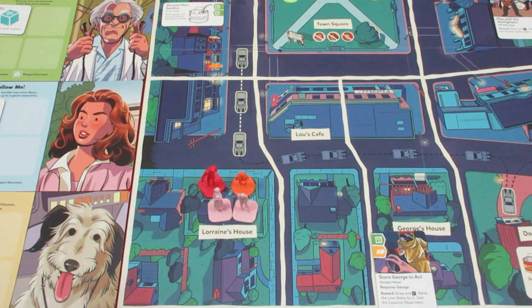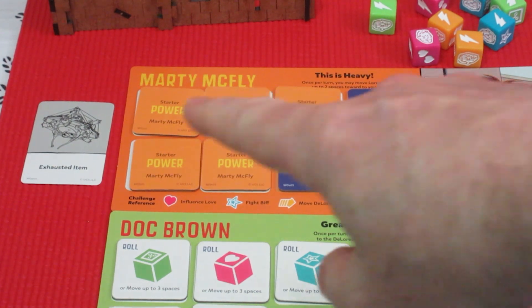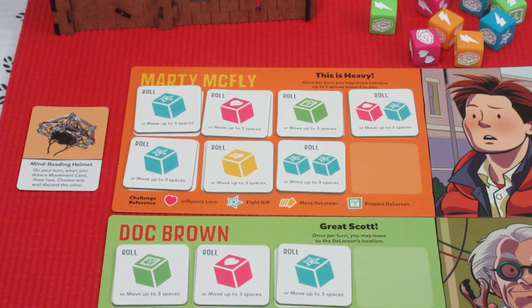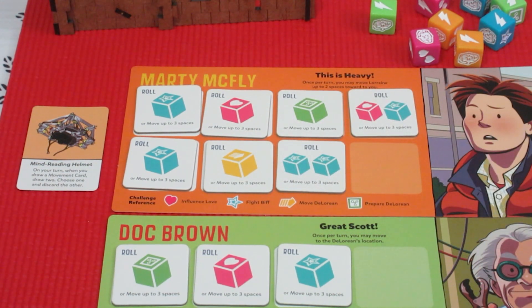That's the end of Marty's turn. At the end of the turn, you flip over all of your tokens and any equipment items as well. Marty now has a solid arsenal of tokens. You can never have more than eight tokens on your board at the end of your turn — if you complete a bunch of opportunities and end up with nine or ten during your turn, you must discard down to eight, as you only have eight spaces on your card.